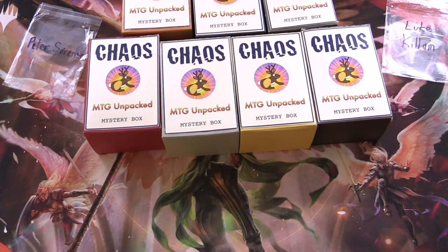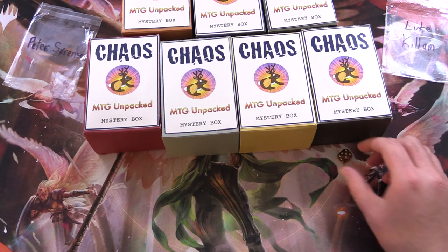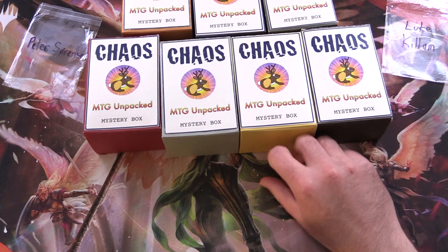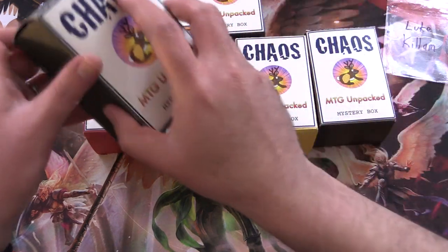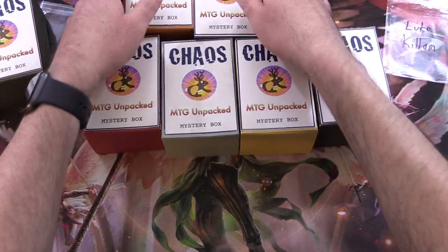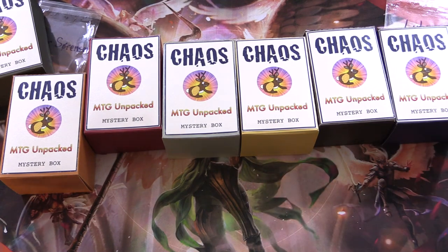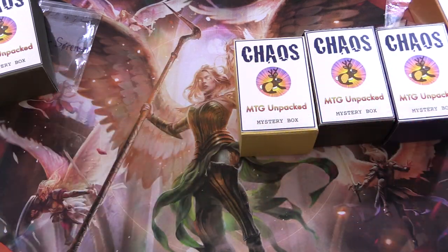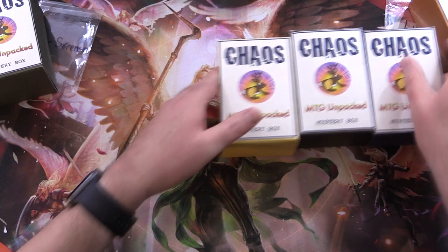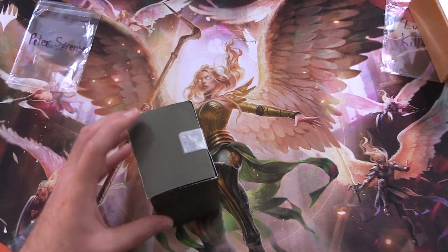Rolling odds and evens to get started — odds will be the first row. We need to get a three here, so we'll get there eventually. Number three for Peter, and now we have one through six. Number one for Luke, and we will consume the rest in future videos. The theme this month is angels, so if you've got any guesses for the foils in here, leave a note in the comments.